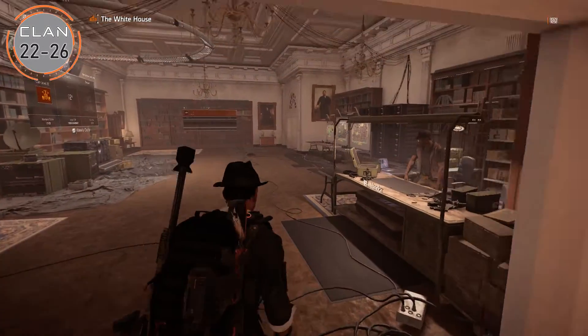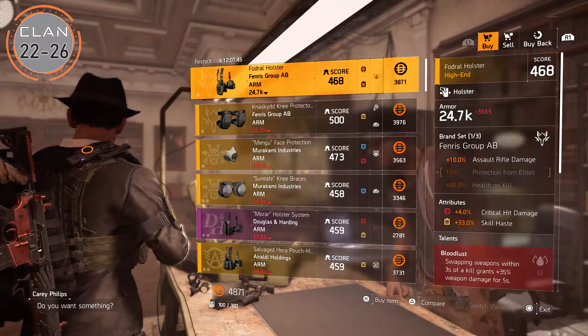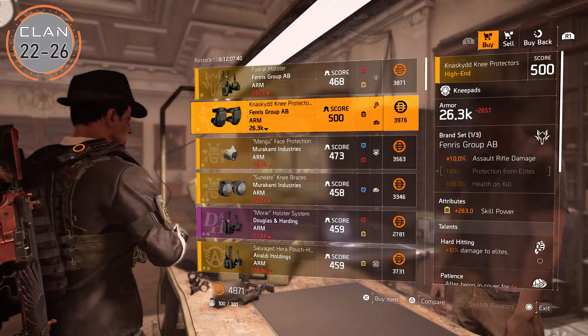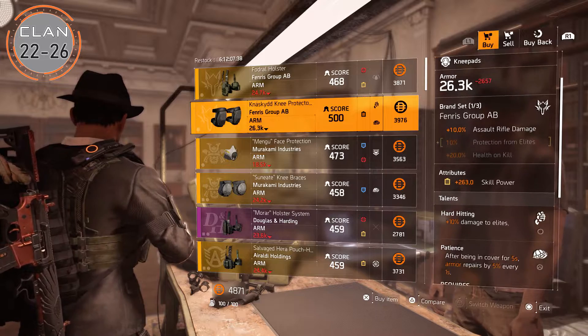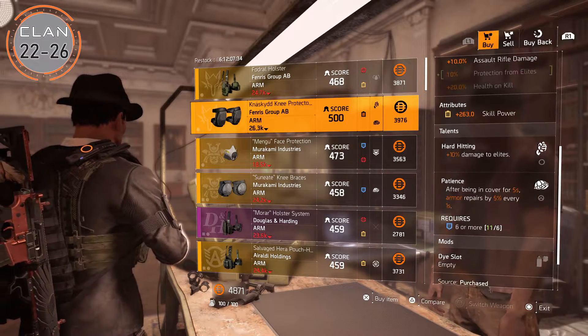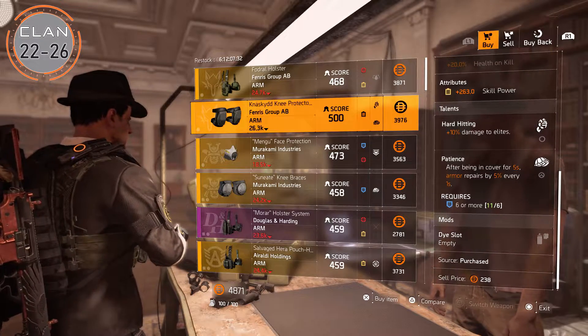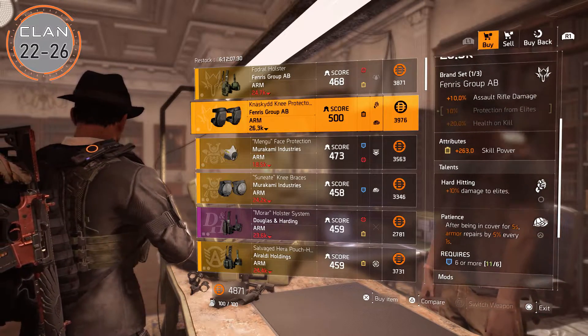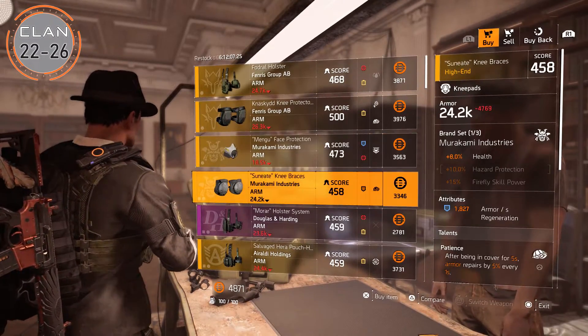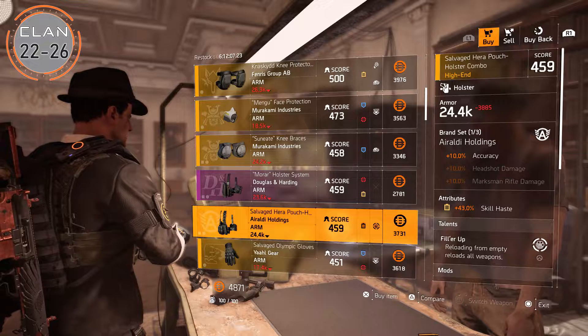We are at clan levels 22 to 26. This range will sell us these nice 500 gear score knee pads from Venris with a yellow attribute, hard-hitting, and patience on there — that's a very nice roll. I'd love another attribute like a blue on there, but you can't have everything.